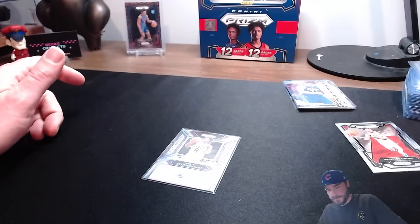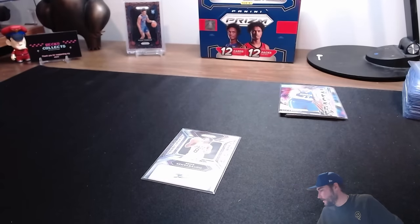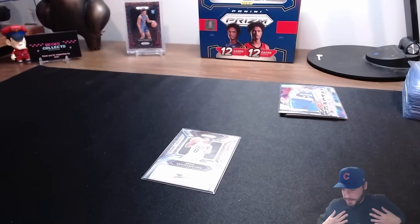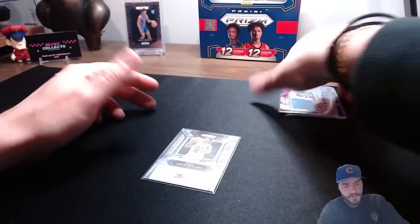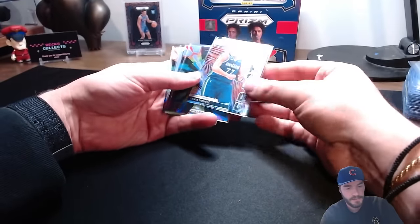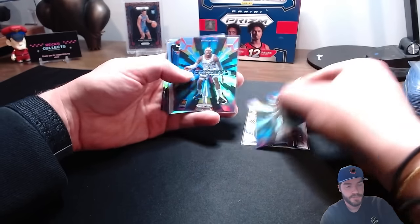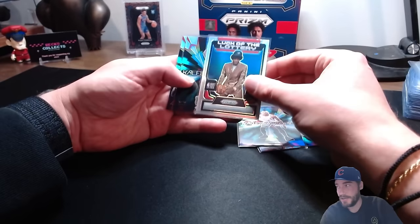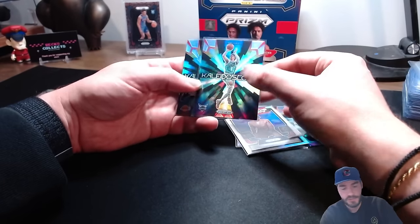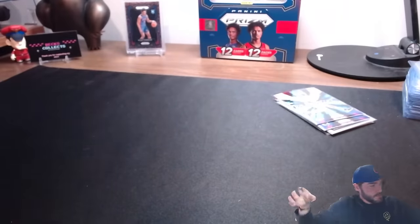Well that's it guys - how'd we do? Let's go over the highlights, inserts first. We got all silvers: the Luka, the Mitchell, the Beal, Luck of the Lottery Jarace Walker silver, LaMelo, and the silver LeBron James. Let's go over our numbered and the sigs we called. The Najee signature, Stockton low, Amen Thompson silver, Scoot Henderson rookie card non-numbered but colored, Hunter Tyson signature, David Singleton signature, a mystery signature I didn't know.